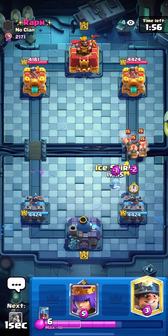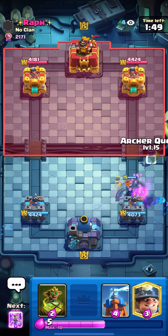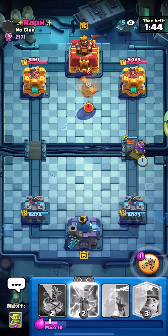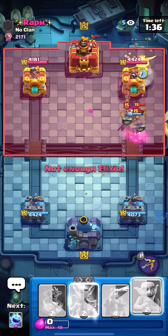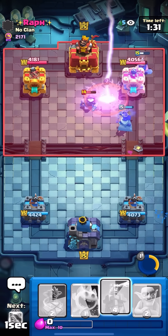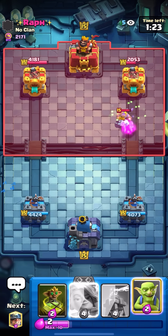I'm gonna get the valk down because he might spell my goblins away. He's actually down a lot of elixir — he just spent eight plus seven — but I have a counter-pushing valk so I can queen the bridge. Flying machine — he's really low on elixir. I'm gonna miner and then pop the ability to make the miner tank for the queen. He has fisherman — I'm gonna evo zap it immediately. Queen's on tower, let's go!